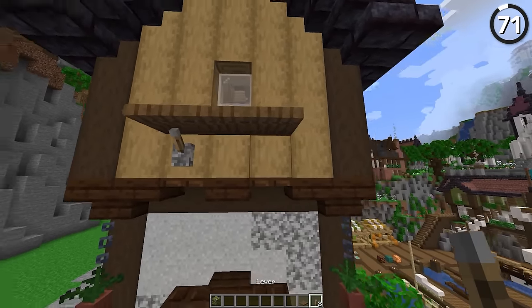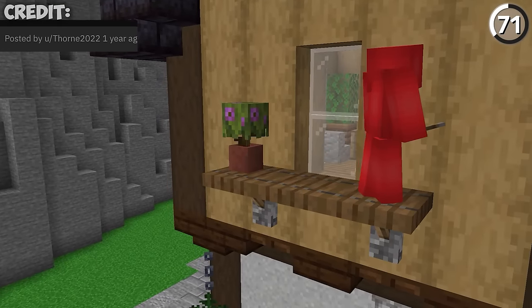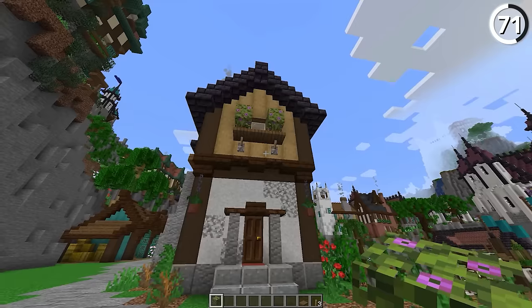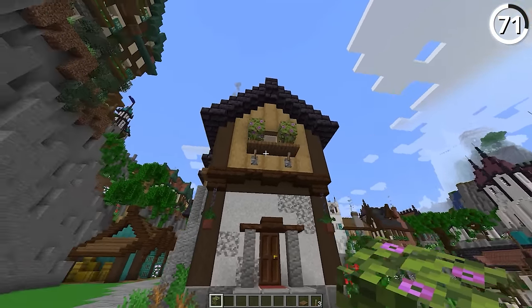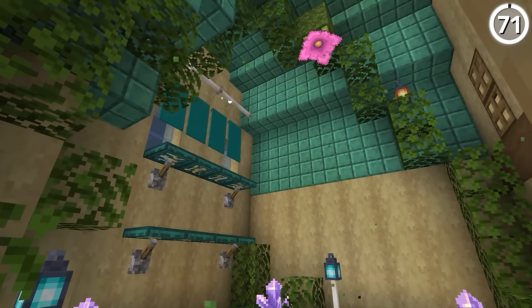Here we're gonna use levers and trapdoors, but not how you'd think. Instead of flipping them open, we're gonna use those levers as a support. If you step back to this view, it looks very nice — almost as if we're using them to lift up the windowsill. And I think this would look great for any kind of shelves that you want to put inside of the house as well.